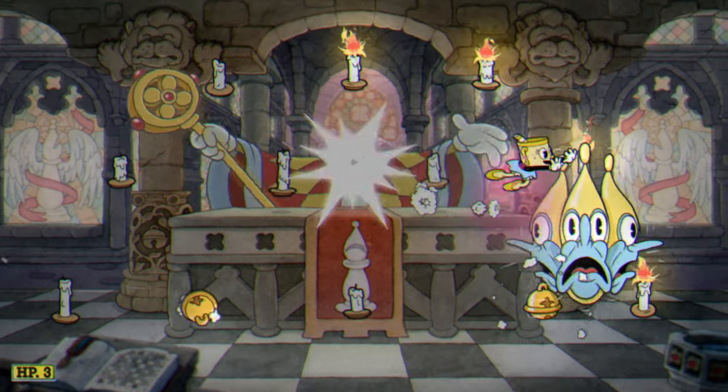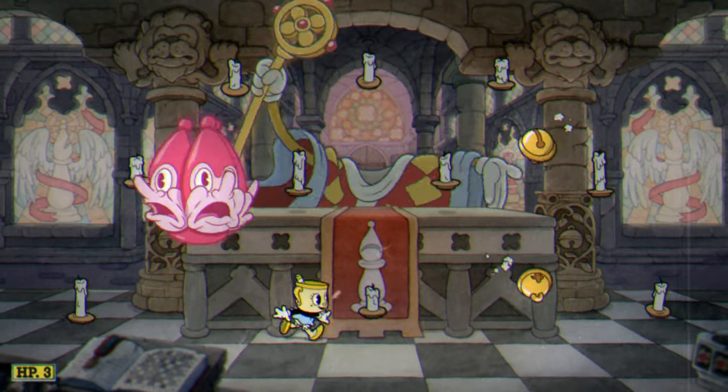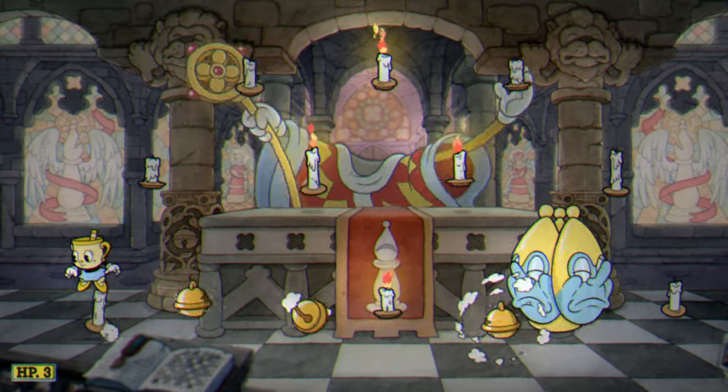Once he is vulnerable and you parry him, another round will start with a different set of candles burning and the bishop moving a bit faster.